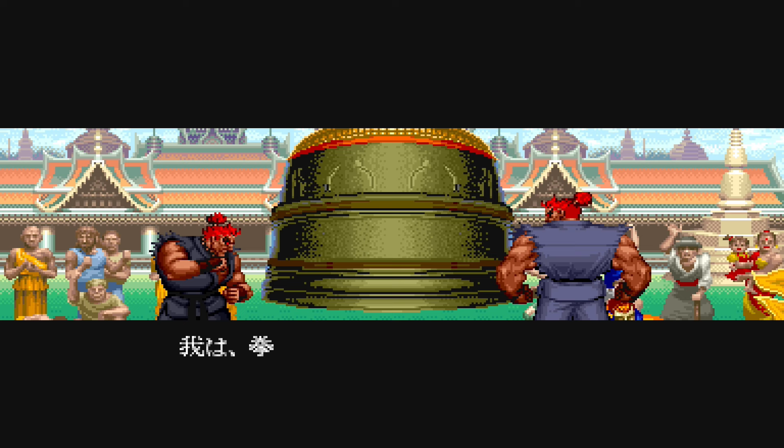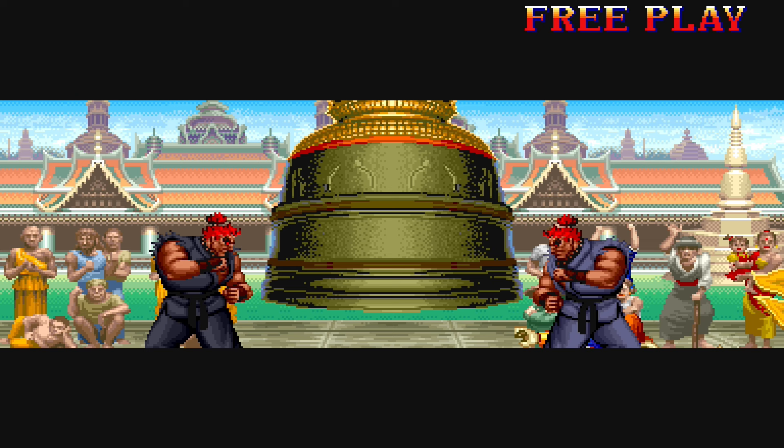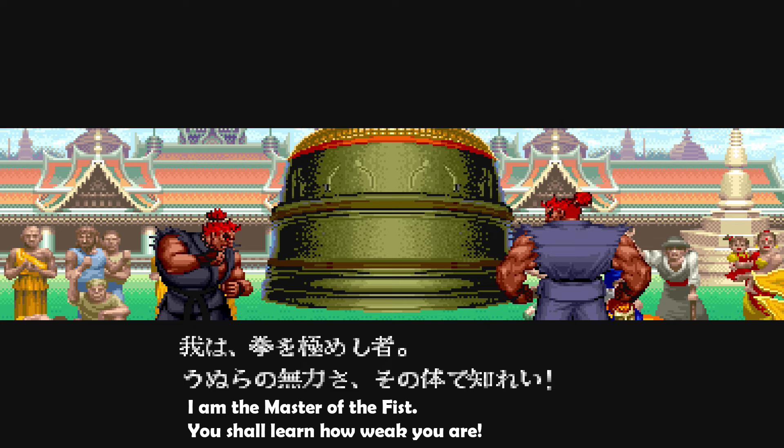Shin Akuma also says a few words before the fight starts. The translations might not be completely accurate, but it could be: "I am the one who has mastered the fist. Put your body to the test and experience how weak and powerless you are." I found another source online with this translation: "I am the master of the fist. You shall learn how weak you are." They give the same message, just with different wording.